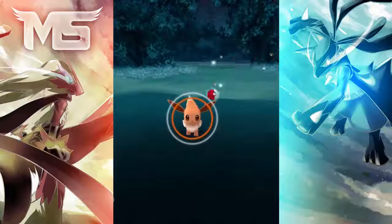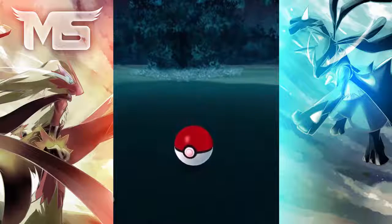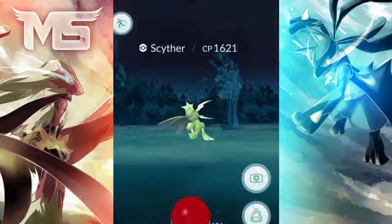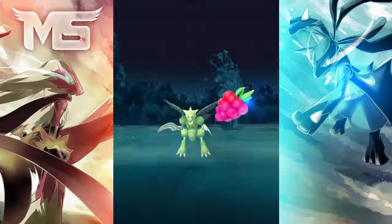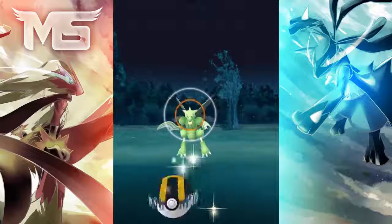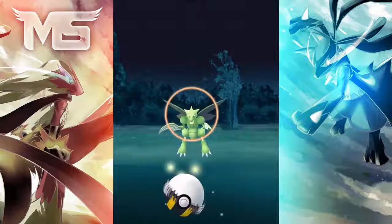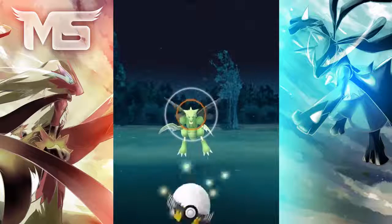Today we'll be going through 10 hidden tips that not a lot of you guys might know about. Starting off with the first tip: turn off AR to make capturing easier. Now capturing Pokemon with AR is really fun, but when you have AR mode activated it is a lot harder to catch Pokemon, as it'll just move around a lot more and scatter around. It's a lot easier to catch Pokemon with AR mode off, so if you're struggling be sure to turn that AR mode off.